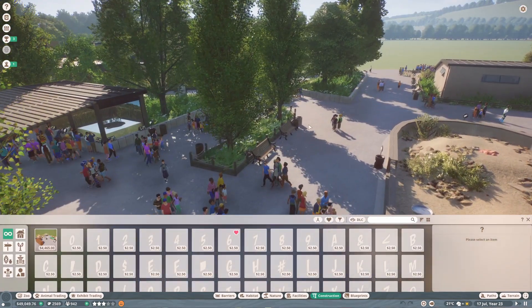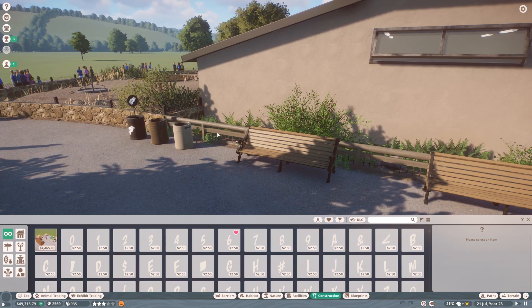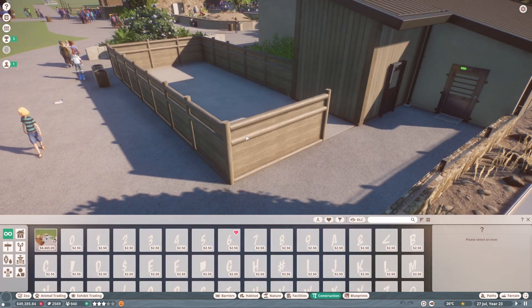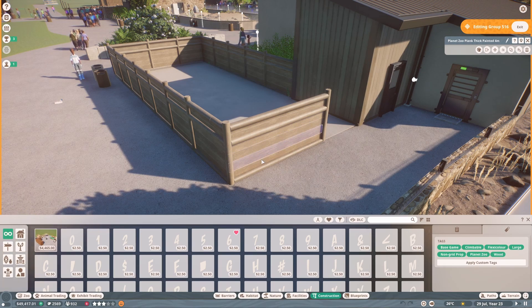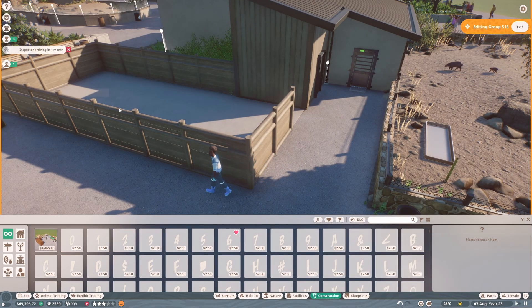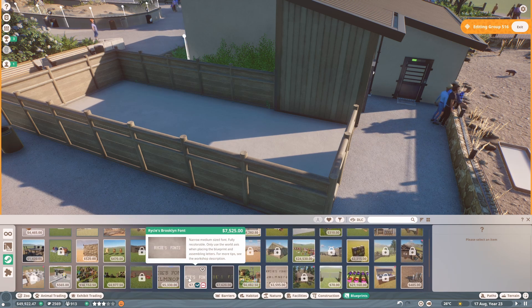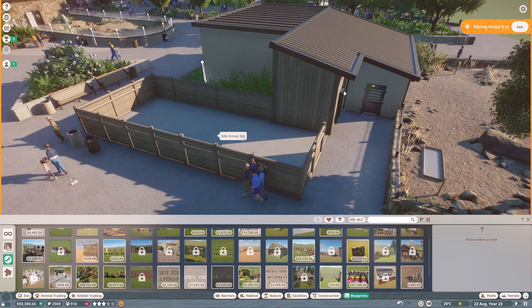I also added this new fence, pretty similar to what it was before. I've also added a couple of sort of backstage fenced-off areas, using these long Planet Zoo planks which are recolourable, and these wooden poles as well. I wanted to fence off some areas - here I'll fill in this with some backstage blueprint objects eventually, like dumpsters, crates and things. The guests and keepers can't actually walk there, there's no pathing, it's just filler.